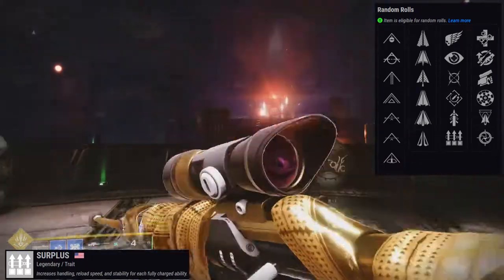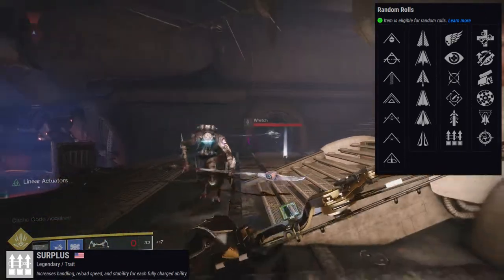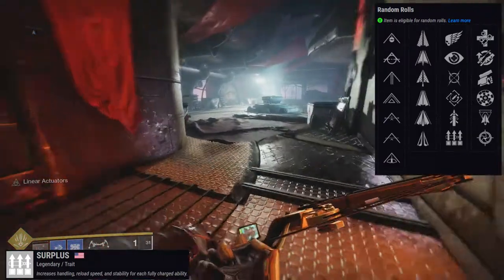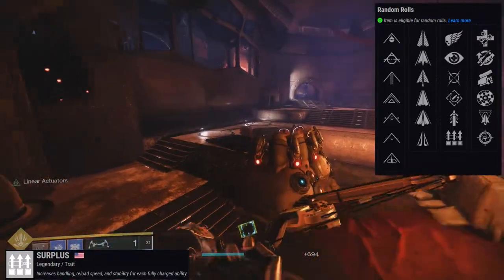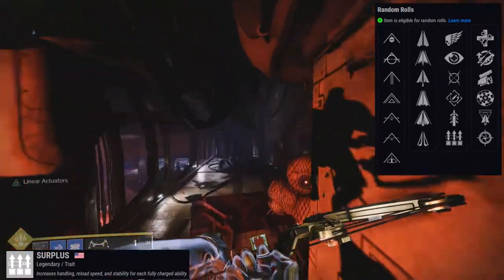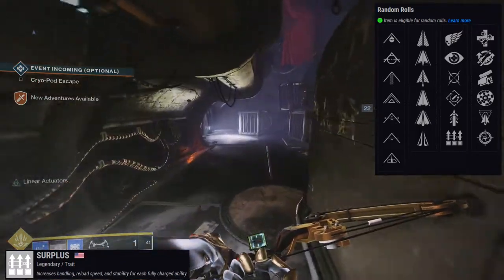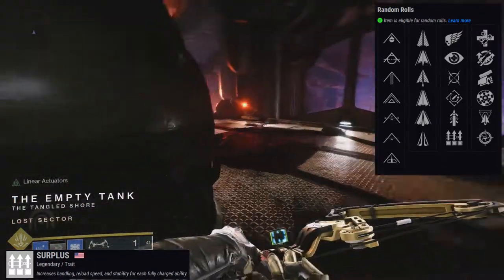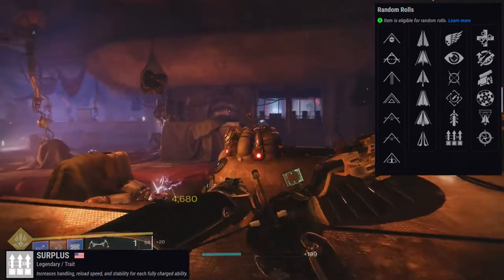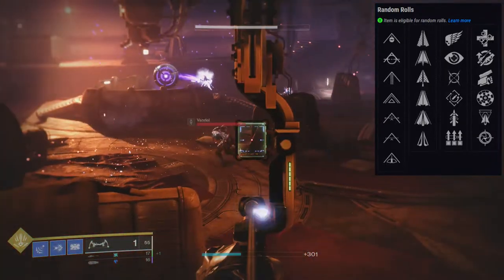Rapid Hit I don't see value in for a bow, and Quick Draw — if it's PvP yes, but PvE not really. For the second row, Unrelenting just isn't good enough for me. Sympathetic Arsenal I can see being used in PvE and PvP, but personally I'd probably go Swashbuckler or Rangefinder. For PvP, it doesn't change much — Surplus, Killing Wind, Quick Draw, or Moving Target if you're a controller player who likes the extra aim assist stickiness.